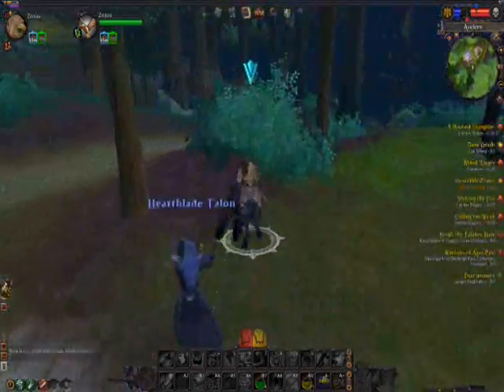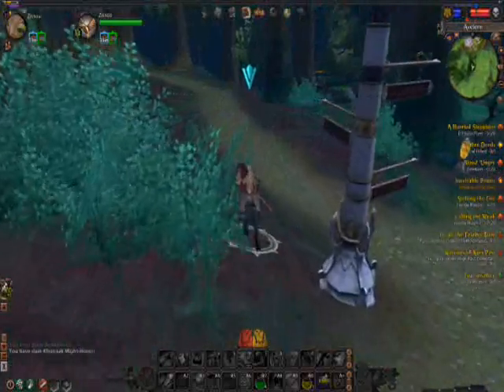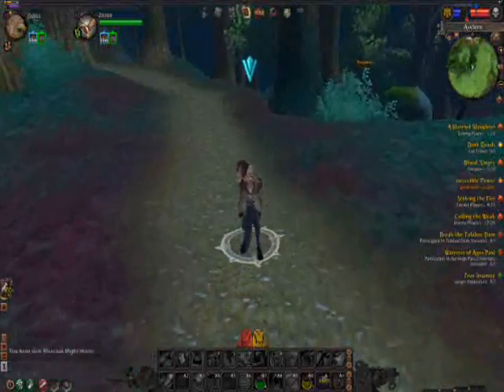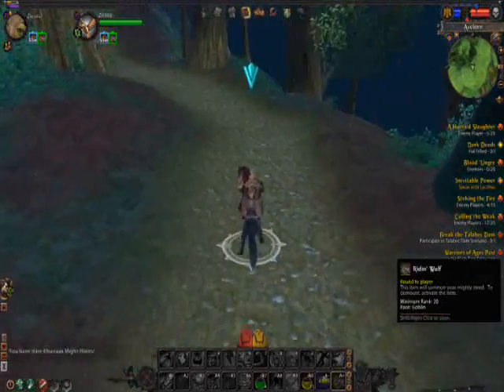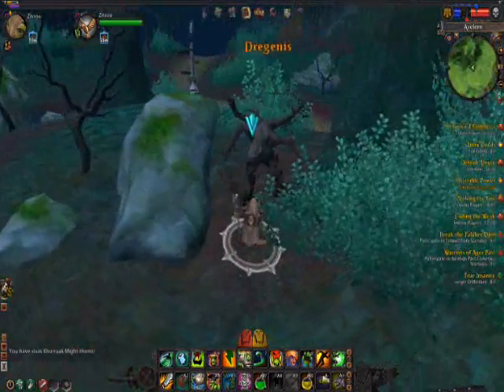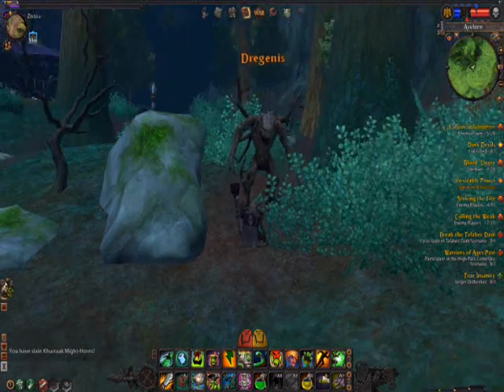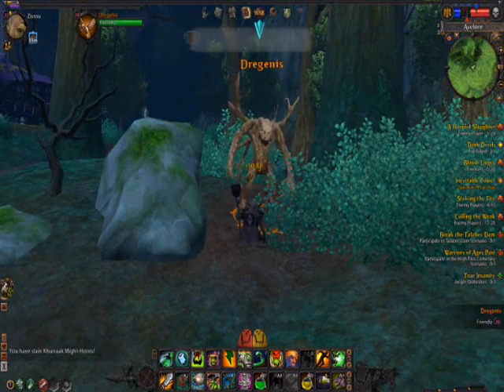Now we're going to ride over and talk to this Treekin NPC named Draganis. He's right next to where we were, basically 43,000 by 44,000, and he always stands in this one spot. Just talk to him and it's going to give you the title, The Veilwalker.